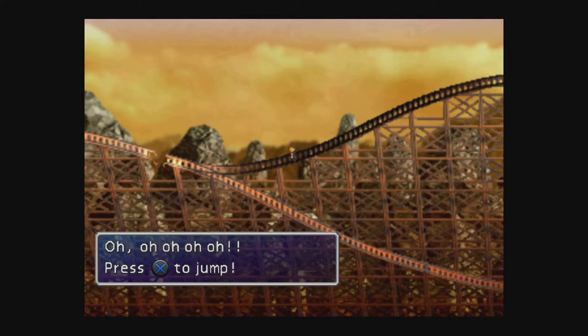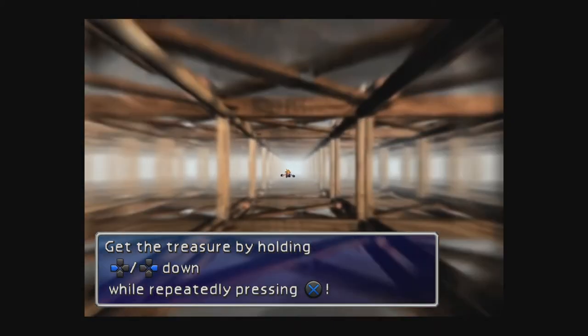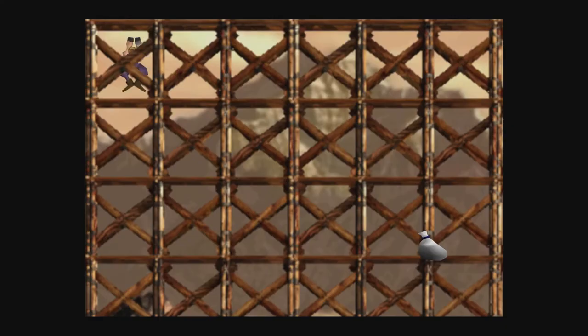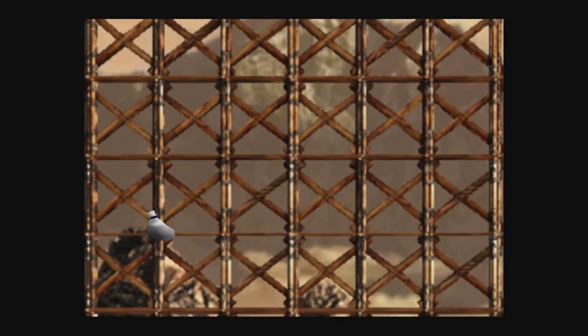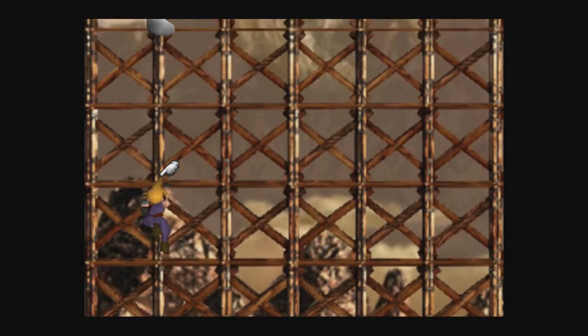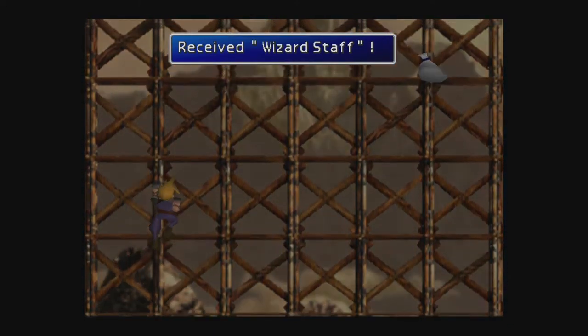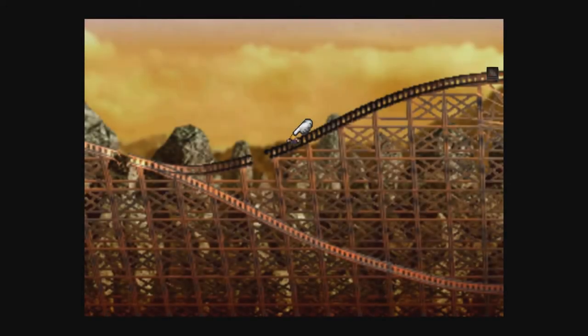It says press X to jump — do not press X to jump. Instead, wait to fall. Hold the left button and rapidly press X. You'll see Cloud is slowly falling to the left of the screen. You can see how far he got — he hangs on down here. It's a weird train track thing. And then you can move, and he will climb up and collect the Wizard Staff, which is a double material growth weapon for Aerith.